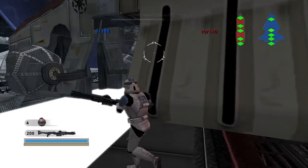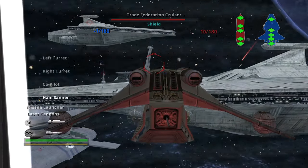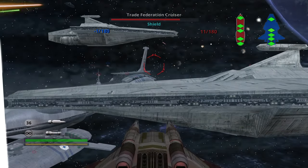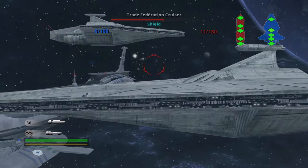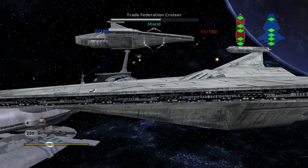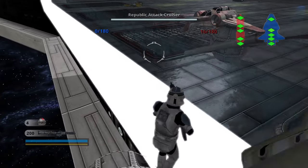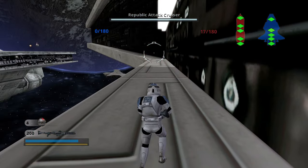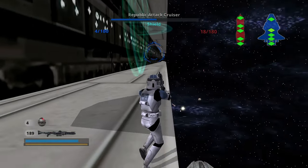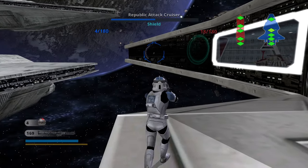Did you know that in Star Wars Battlefront 2 in the Battlefront Collection, you can actually get outside of the Venator? Just like on screen here, all you have to do is keep going up and down in a ship and you'll eventually be half outside of the ray shields. When you exit your ship, you can then drop down and just go round the side like you can see on screen here. It is a solid wall and you will receive no damage from the space.